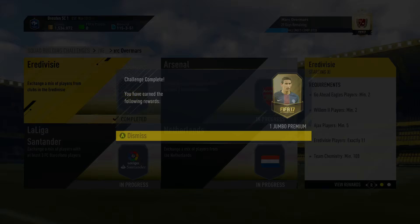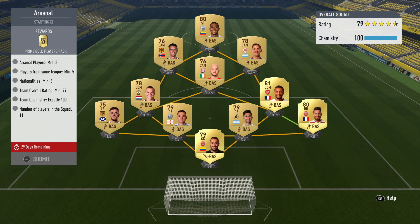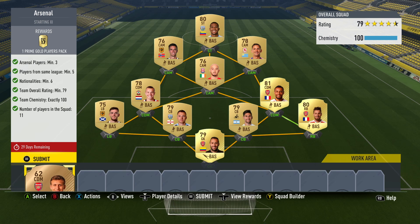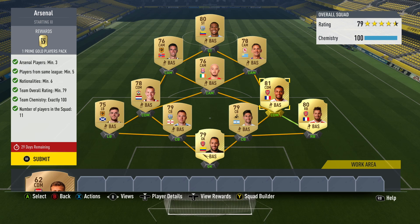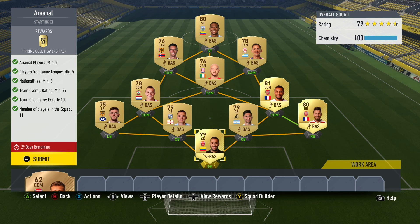So that is one complete. A jumbo premium gold pack is ours. Let's move on to Arsenal. For this challenge, what we needed to do was get at least three Arsenal players into the squad, and we needed at least five players from the same league. I just focused on one Premier League side because we also needed a minimum of six nationalities. There's no reason to make this one more difficult than it needed to be. The three Arsenal players I used were Ospina in goal, Debussy at right back, and then Coquelin. They were just my lowest rated ones - I didn't have any non-rares.